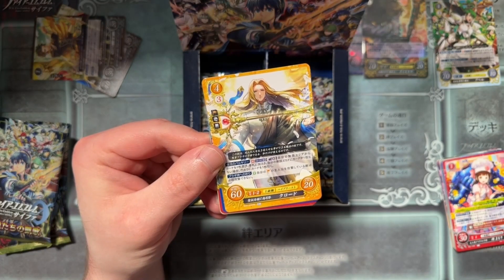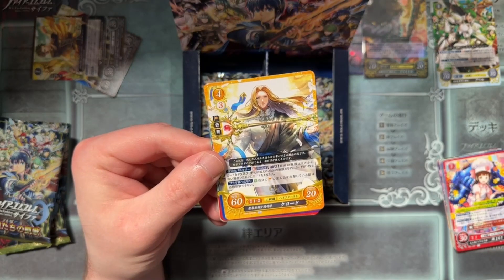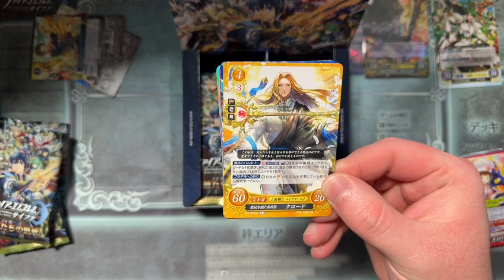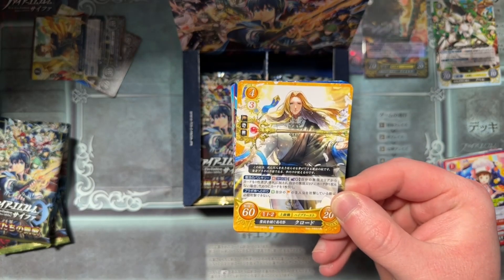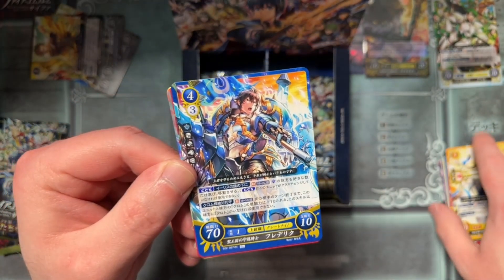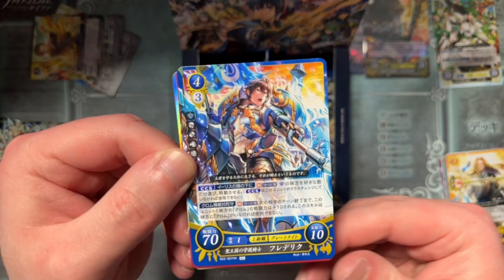We've got Claude — the Jugdral Claude. I would not have guessed. Jugdral has always been my weak point in terms of remembering people's names, and especially over time it'll just get worse. But we have Claude — I believe with the Valkyrie staff? Ohm or Valkyrie — they're the same thing — but whichever Jugdral's version is. We've got Frederick again, a promoted version of him, very cool.